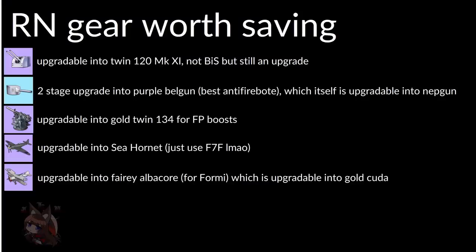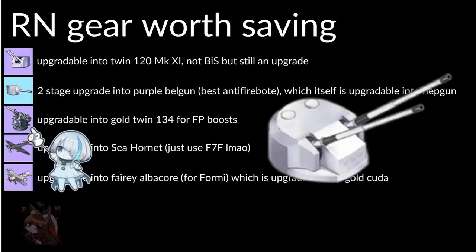Moving on to the Royal Navy: one gun here will be upgradable to the twin 128 — better but not best-in-slot, decent for new players. A blue gun can three-stage upgrade into a Neptune gun, which is a pretty good AP gun. Then we get an AA gun that upgrades into the gold twin 134, which is the AA gun that gives a firepower boost. Previously you could only get this through the limited Dido event. That is a great AA gun — you really need to pick this up.